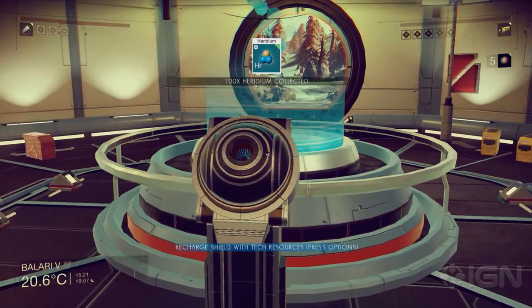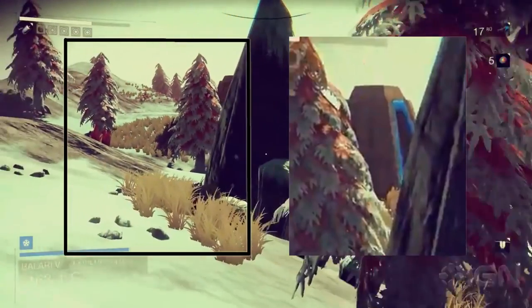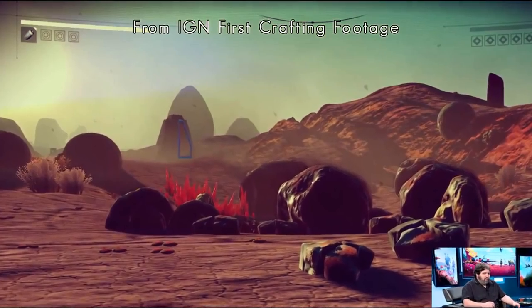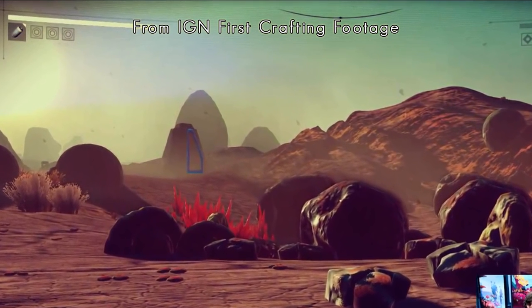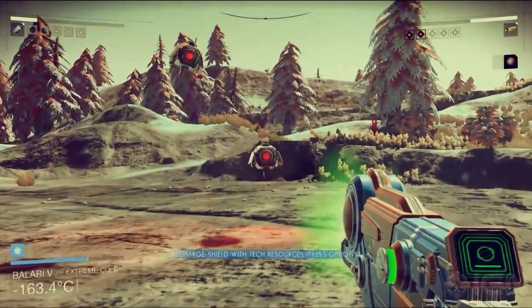Now for something that most likely flew past everyone that watched the new footage. I want to send a huge shout out to Elka for pointing this out to me and a few others, but right as Sean exits the cave mentioned earlier, for a brief moment you can see a strange structure behind a rock and tree. It seems as though Sean may have seen this as he quickly turned away after it appears. I'm not sure as to what it could be, but I cannot wait to find one and discover what's inside.